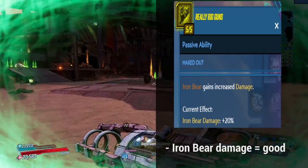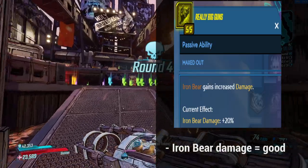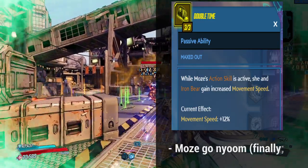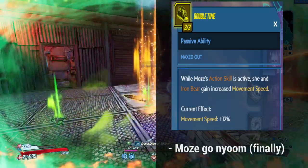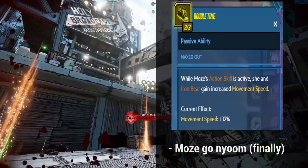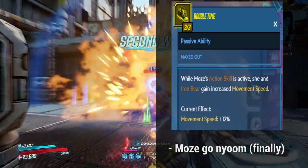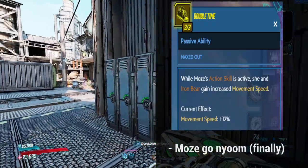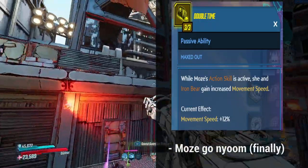In Tier 2, we have Double Time, Harmonious Havoc, and Explosive Fury. Double Time — thank God we finally have Movement Speed. It's 12%, not the best, not the worst, but for three points, and given this build is all about keeping Iron Cub and Iron Bear active as much as possible, it's nice to have a persistent Movement Speed buff. 12% is what we have, and it's fine.